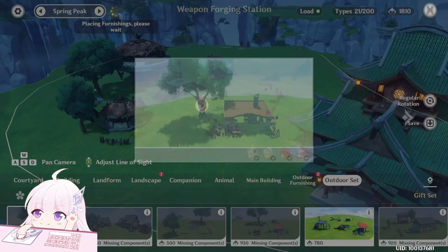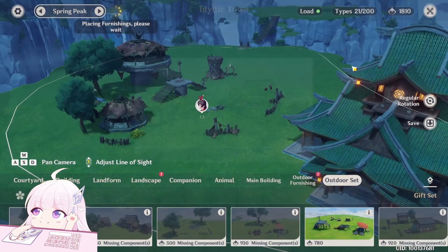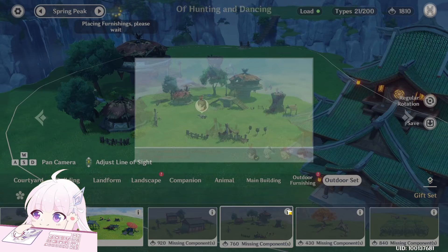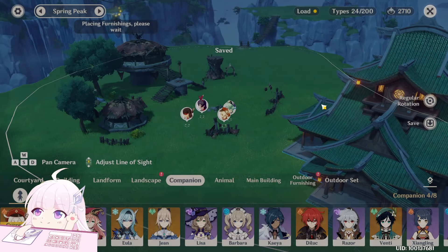To check your progress on who has already given you a gift, you can click on the exclamation mark action and check. For example, from this building I can do it with Razor. While from this other building I can do it with Sucrose, Klee, and Beidou. So let me do it — you can see those four.